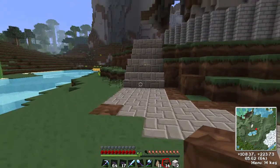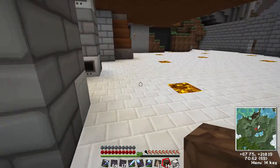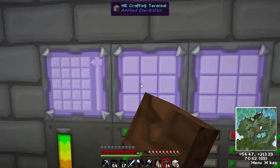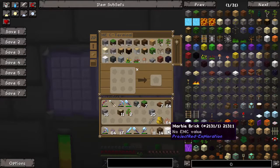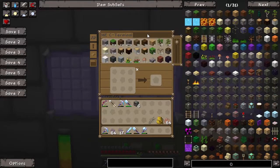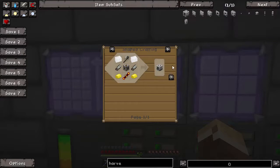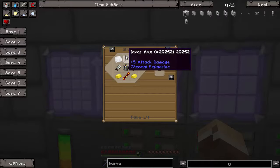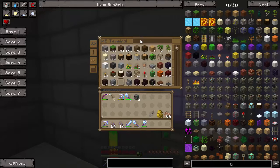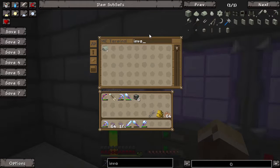Okay, so off to make our planter and our harvester and an ME interface — probably a fluid interface. I'll pop in here. What we need is a harvester; hit R for the recipe. We need an invar axe, so we need to make some invar. Let's see how much invar we have left — four. Okay, we need to make some invar ingots.